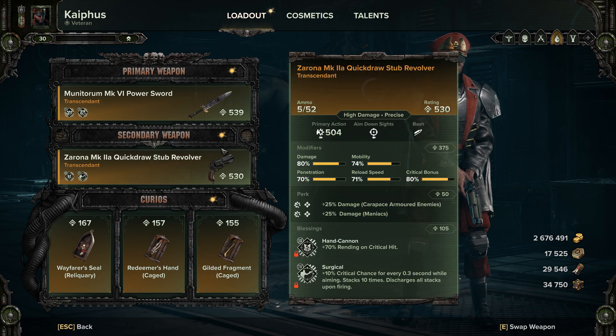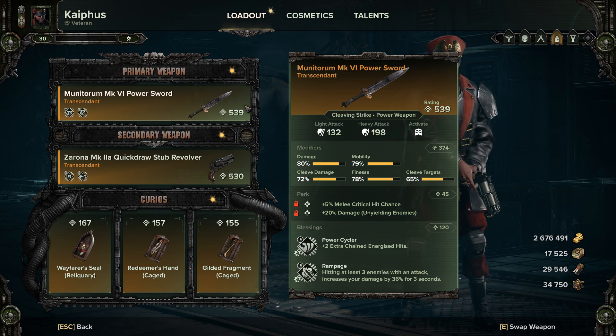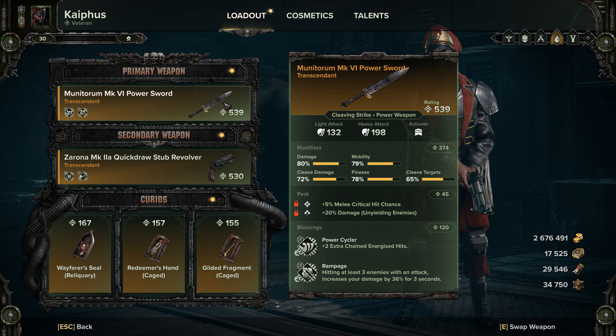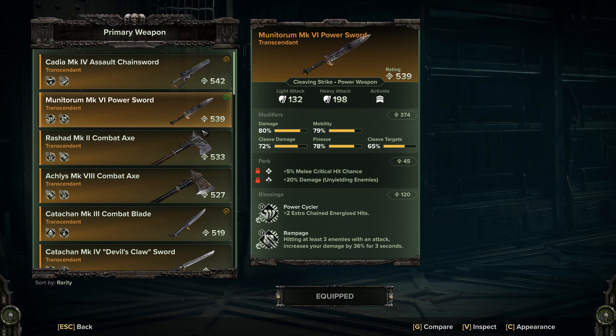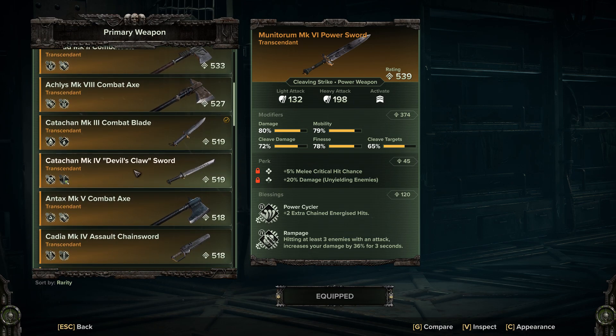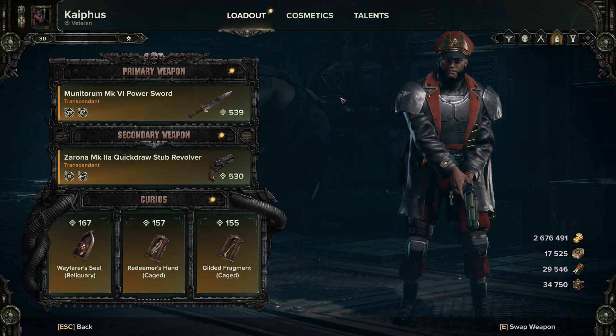I'll start off with the weapons and curios. For your melee weapon, it doesn't really matter what you choose to bring. I like to run the Mark VI Power Sword, because the stab attack is really good at killing big things like bosses or crushers, and the regular light attacks are great for getting pox walkers and things out of your way. But really, you can use whatever you want — combat axes, chainsword, knife, catachan sword — they'll all work perfectly well with this build, and we'll get a little bit of synergy out of our talents, especially for headshot damage.